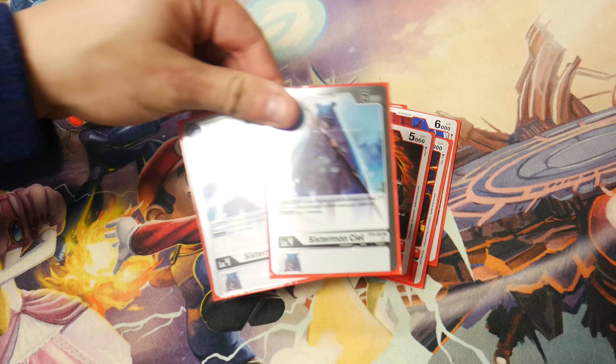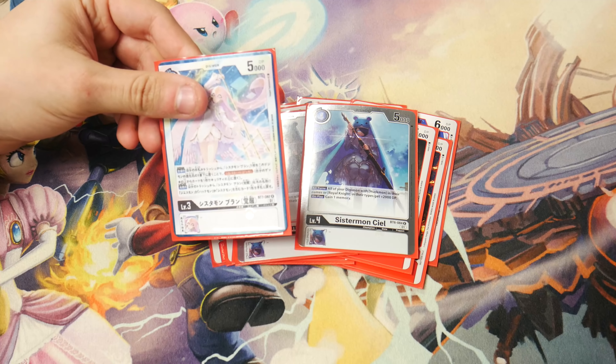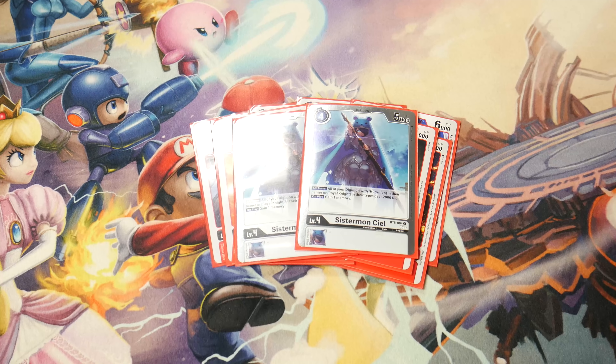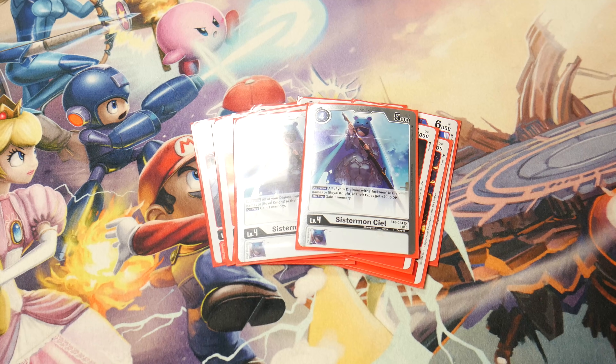The final two champions of the deck are white Sistermon CLS. This is a really good Sistermon — it gives you plus one memory when you play it and all turns gives plus 2000 DP to your Huckmon, Jesmon, or Royal Knights. We're not playing CLS Awaken: it has a similar graveyard deletion ability, and when you play it with a CLS source you can pop something level five or less. But BowHackmon can pop most of that stuff anyway, so CLS Awaken hasn't done much for me and I'm not playing it.